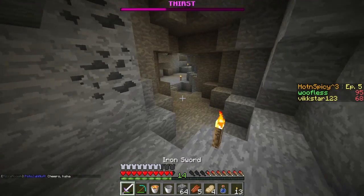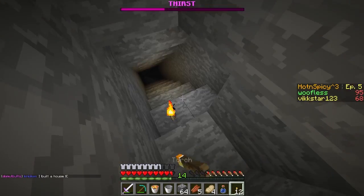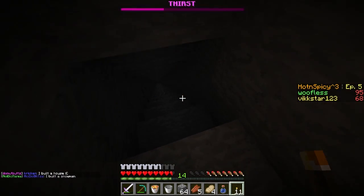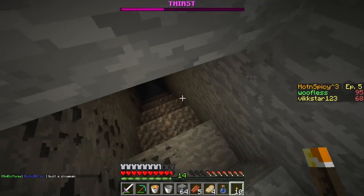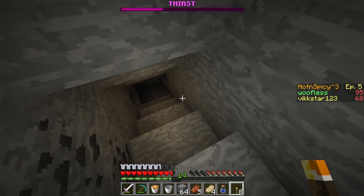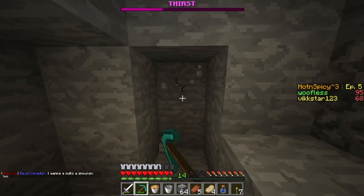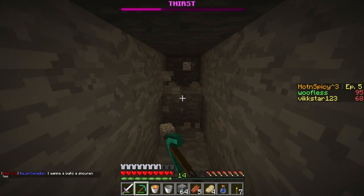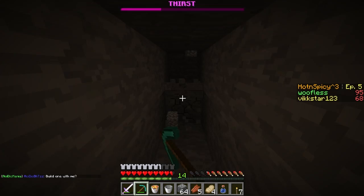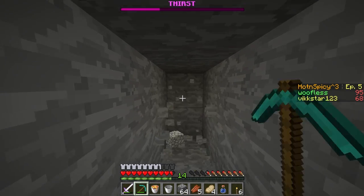Curious to see what's down here — they dug a two-by-two staircase, that's intense. I just want to see if maybe they ran into a mine shaft. This is already mined out, might as well check. These are definitely gamma players — that's a load of baloney. I hear nothing. How much do you need to make a clock? Iron and redstone? No, I think it's gold for a clock.